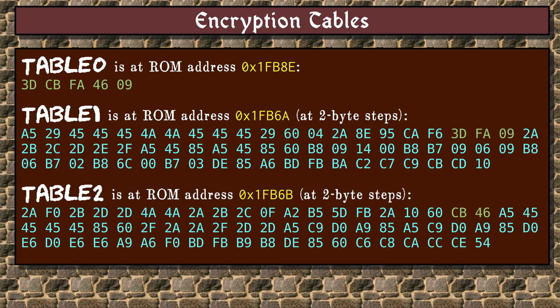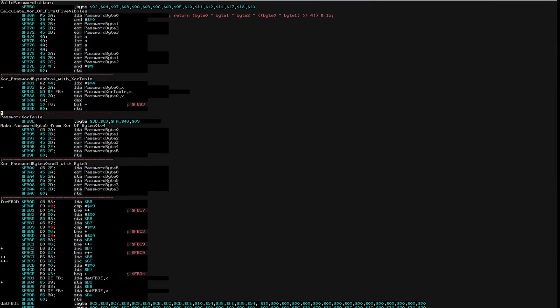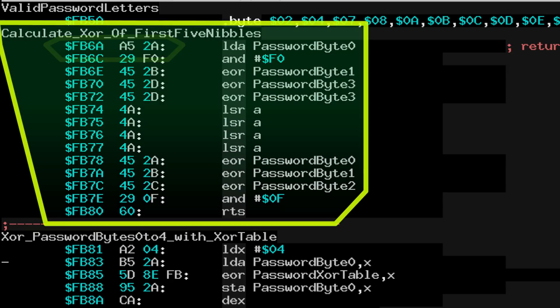Then we have table 1 and table 2. These are actually stored in an interleaved format in the ROM, such that both tables begin from the same address, one byte apart, and each successive element is two bytes away from the next. Such a format is common in NES games for performance reasons — it's basically a single table of byte pairs. The table begins at address FB6A. But something is wrong — this is code, not data.